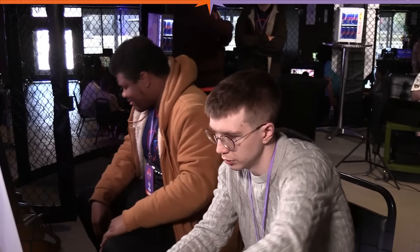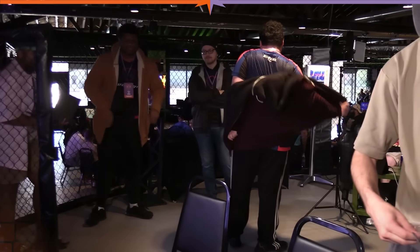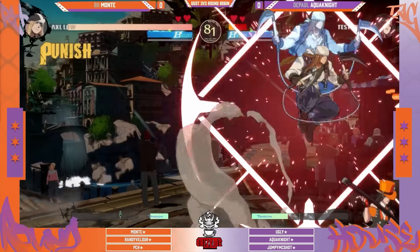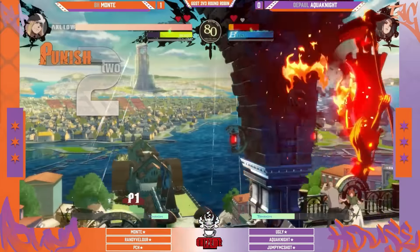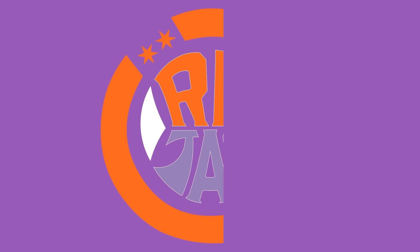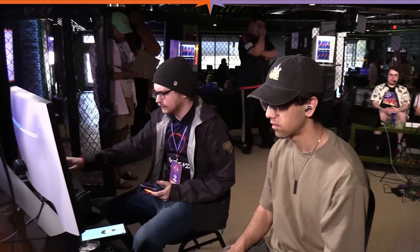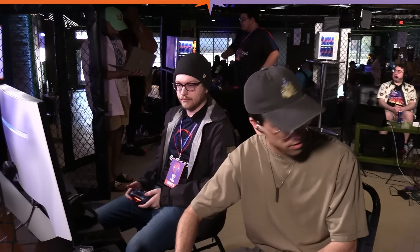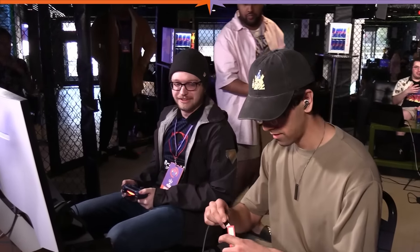Using close slash on the cross-up — it kind of doesn't matter whether they're on the left or right side, close slash comes out on the correct side when you need it. We were seeing a lot of aggression in that first game, Monty really dictating the pace. New players picking up Axel are like 'oh 2H is my dedicated anti-air' — but 2S reaching up to the sky keeps a lot of spacing. Heading into our next couple players — I think I see PCH and Jumpy McShoot on the player 2 side.